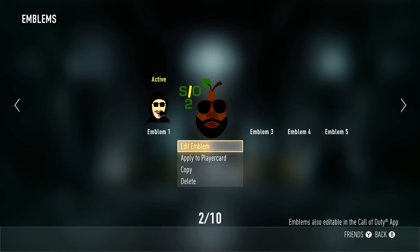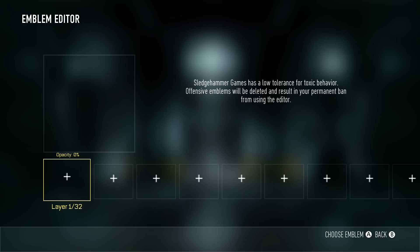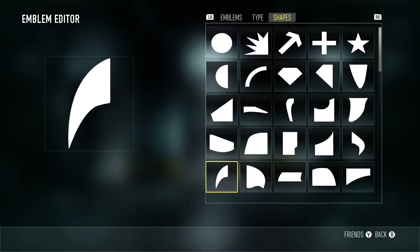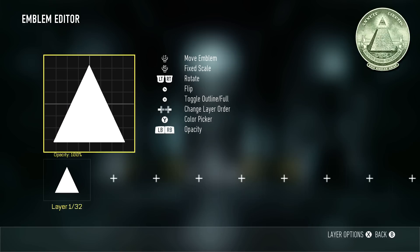Hey yo what is up everybody, Chuck here and welcome to a Call of Duty Advanced Warfare custom emblem tutorial. Today we're going to be going for the Illuminati emblem. The Illuminati logo will be in the top right corner of the screen, and I figured it's a pretty popular emblem so we're going to try to put together a pretty cool tutorial for you guys today.